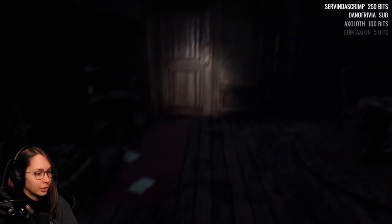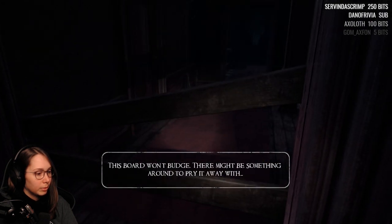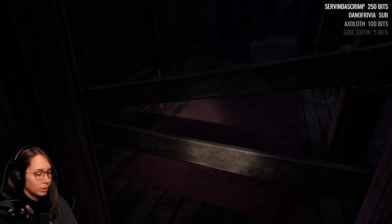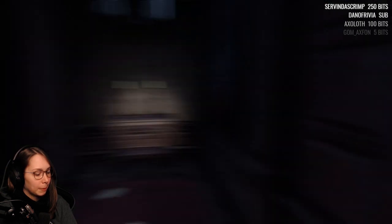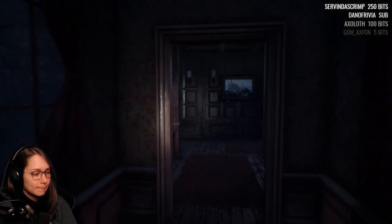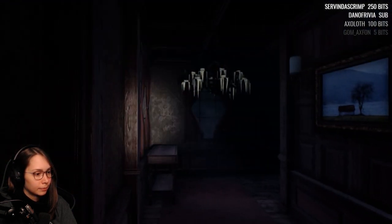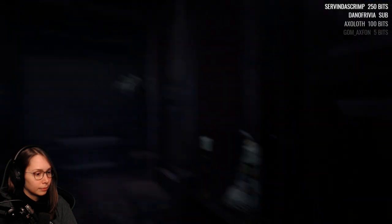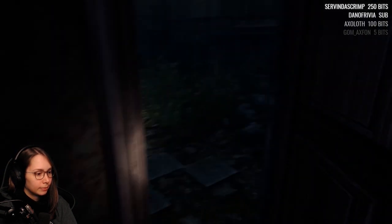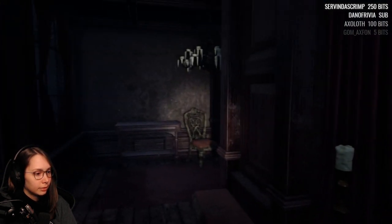Whenever I look up or down the flashlight kind of resets. Maybe there's something to pry it away with — can I crouch under it? No, it's too low. We need to find like a crowbar or maybe a hammer. Nothing outside. Oh, hello lady. I don't want to go outside — who wants to go out in the rain? Let's leave that for later.